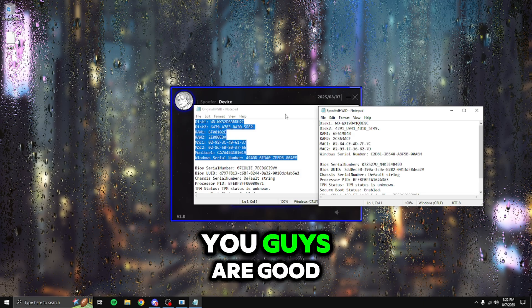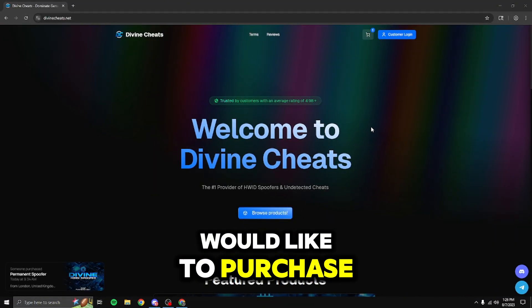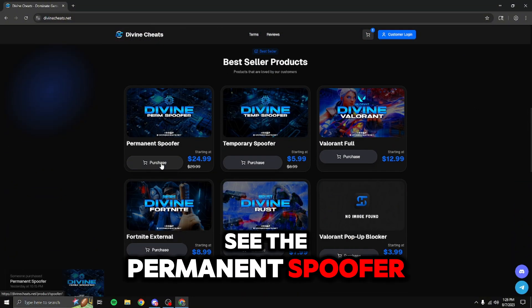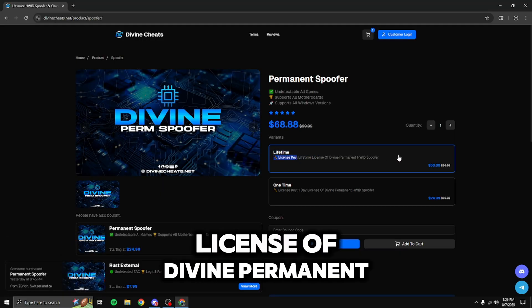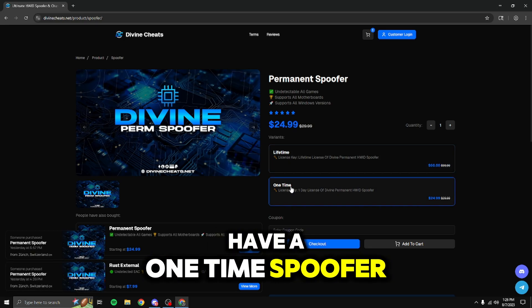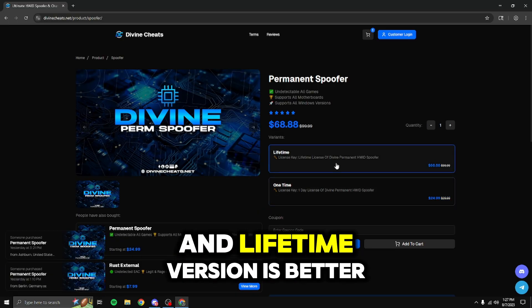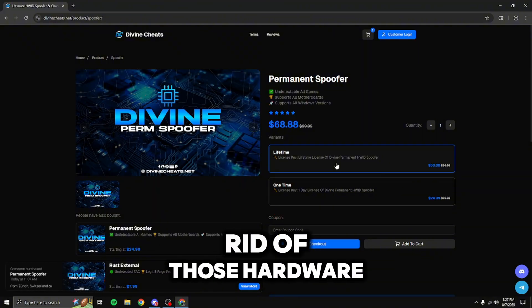Once you verify all of this, you're good to go. You can go back to playing your favorite game again without getting banned or getting any of those annoying error codes. To purchase Divine Spoofer, head over to divinesheets.net or the first link in the description. Scroll down to the permanent spoofer and select purchase. They offer two variants: the lifetime license for $68.88, and a one-day license for $24.99 — a valid option for those not planning to cheat anymore. The lifetime version is better for those who do plan on cheating, as you'll be getting banned multiple times and need to spoof multiple times.